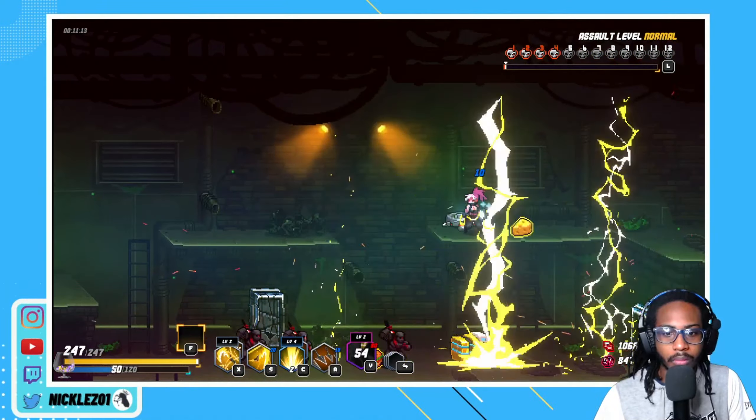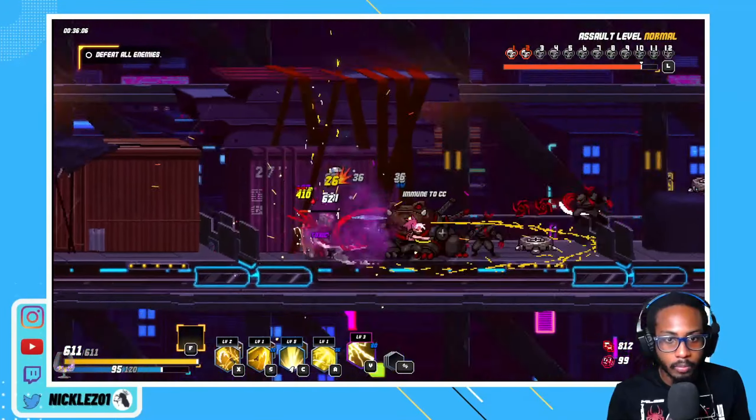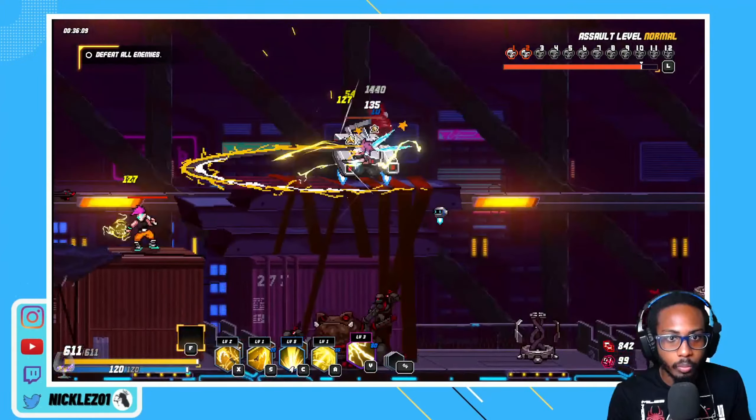Now that we have our full build, we've got a 20% chance of calling down thunderbolts whenever we hit someone. This should be a lot of stuff on screen. Let's go. Dude it's already looking crazy. Where are the enemies - that's my question. Dude look at the chaos. Keep Jira up at all points. As long as we can, we must have Jira active.